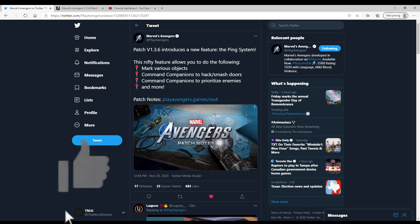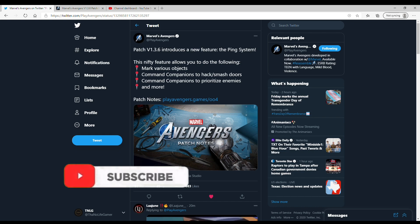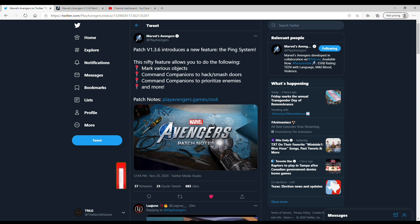This nifty feature allows you to do the following: mark various objects, command companions to hack, slash, or smash doors, command companions to prioritize enemies and more. I'm so glad they finally did this — it's awesome that we can finally control our companions into doing something that we want them to do.